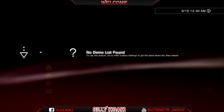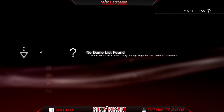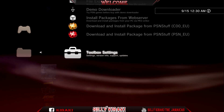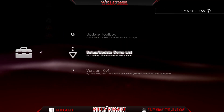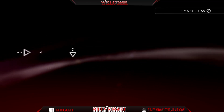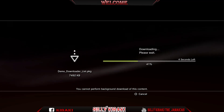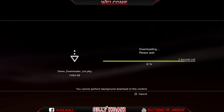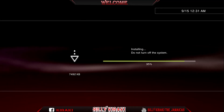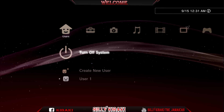Demo Downloader doesn't work yet, but let's correct that right now. As you can see down here, it says we have to go to the hand toolbox settings and get the list, then reboot the system. So go to hand toolbox settings and do that, then once it's complete go ahead and restart your console again.